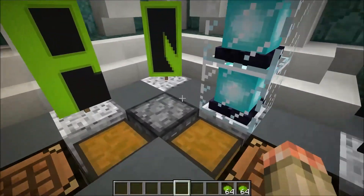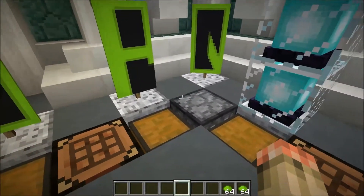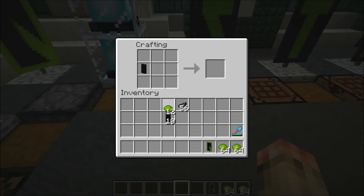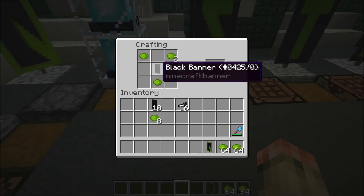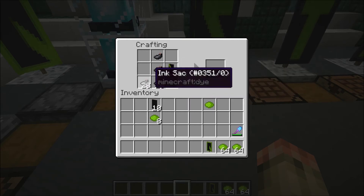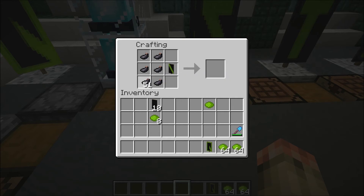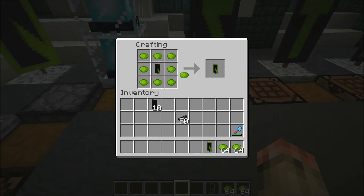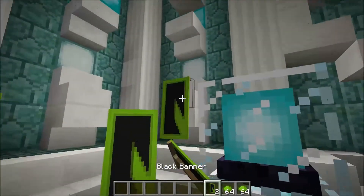Now we're on to Q. This Q is better looking than the other Q I made — way better. So this is the only Q I will show. Make this first, then what you want to do is make the full side. Then take that and just make a little border around it. Ta-da — got itself a Q.